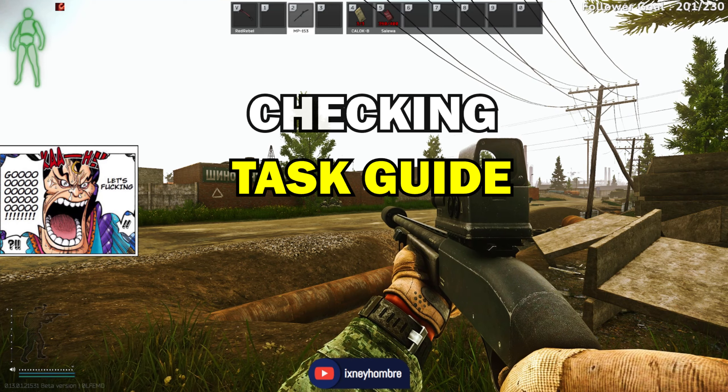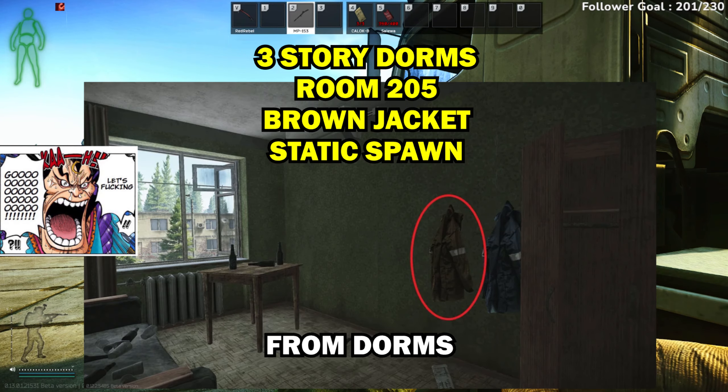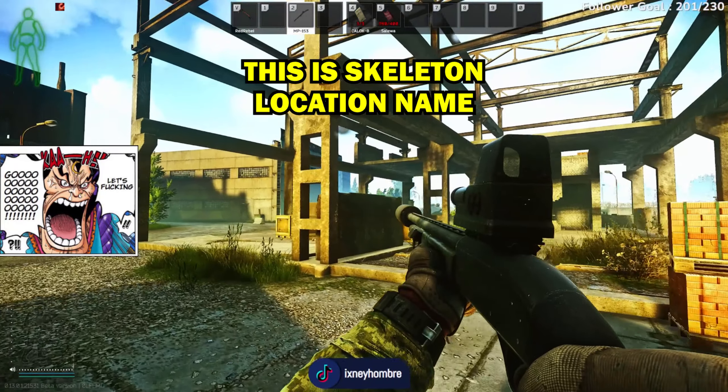Checking task guide. Once you grab the machinery key from dorms, you will come to this truck. This is skeleton.